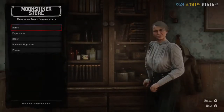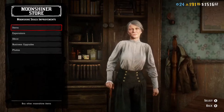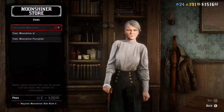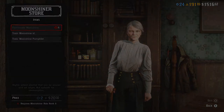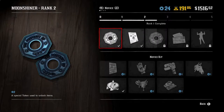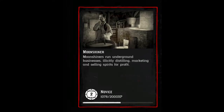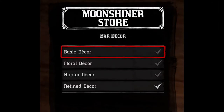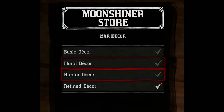With these missions out of the way, you want to head over to Maggie's desk and she'll take you to the moonshiner's store. This is where you can buy a bunch of stuff to upgrade your moonshine shack. Since we're running a moonshine business, the first item we need would be the bar expansion upgrade. Keep in mind, you don't actually make money from selling drinks. You buy the bar expansion upgrade using some tokens from the moonshiner's role menu. Once you have these, you can purchase the bar counter from Maggie. Next is the decor — you've got four different styles: basic, floral, hunter, and refined. These are just decorative styles.